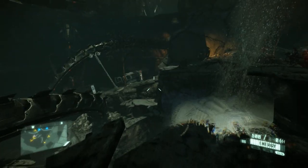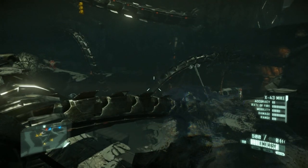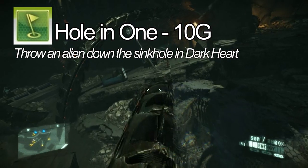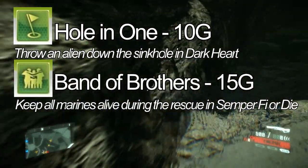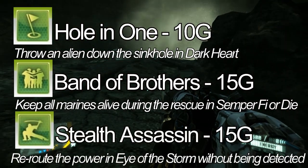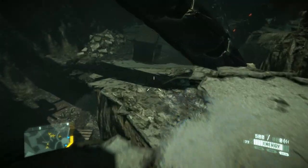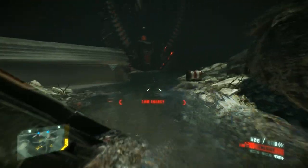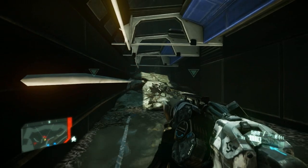The game also has a bunch of achievements for killing enemies with different weapons, but it also has a bunch of level-specific achievements, such as Hole-in-One for 10 Gamerscore — throw an alien down the sinkhole in Dark Heart — and Band of Brothers for 15 Gamerscore — keep all marines alive during the rescue in Semper Fi or Die — and Stealth Assassin for 15 Gamerscore — reroute the power in Eye of the Sword without being detected. Those aren't really too difficult to get; you just need to know how to do it, and Achievement Hunter has already done some guides on those.